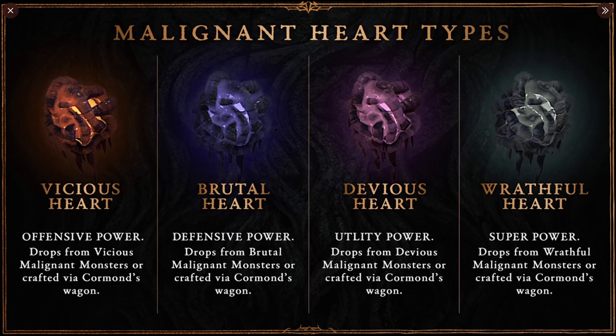I'm sure we'll get more crafting and more items to craft as the game goes on from Season to Season. When it comes to the different Malignant Heart types: we have the Vicious Heart which is Offensive Power, the Brutal Heart which is Defensive Power, the Devious Heart which is Utility Power, and the Wrathful Heart which is Super Power.